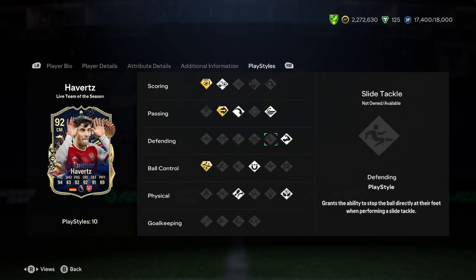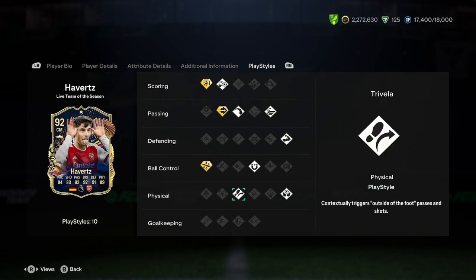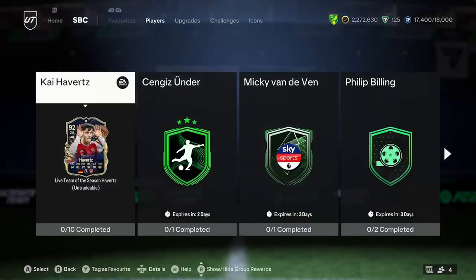His PlayStyles include Finesse Shot+, Chip Shot, Ping Pass+, Long Ball Pass, Whip Pass, Bruiser, First Touch, Technical+, and Run to Free as PlayStyle pluses. Also Trivela and Aerial. This is mental — what is this card? I'm so confused.